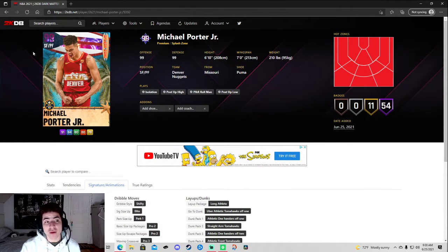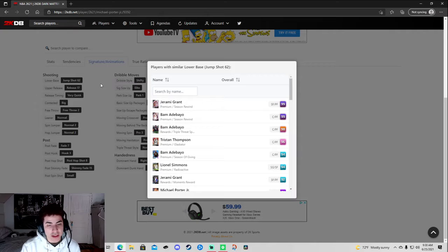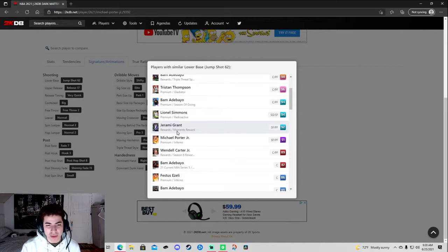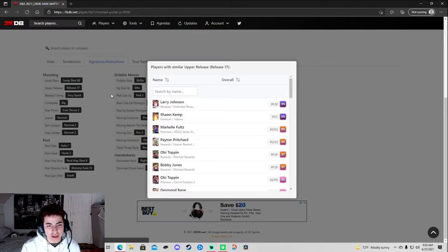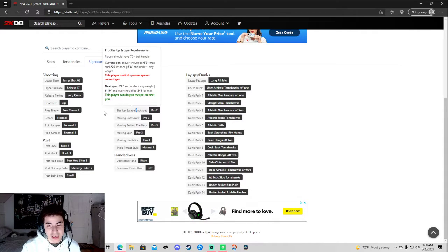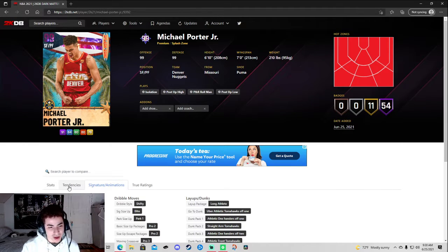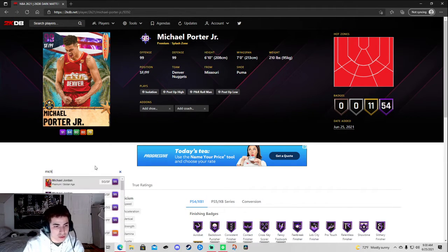They put him at small forward and power forward — he's usually power forward and center. It's the same jump shot — this thing is cash, very quick, and he can curry slide. This card is gonna be a problem. Let me check it compared to his other card real quick. Yeah, this is a big upgrade for sure — you can tell and he has way better hall of fame badges.